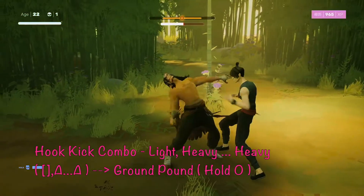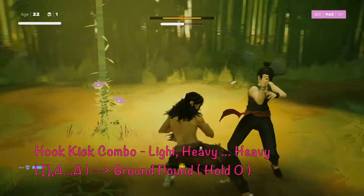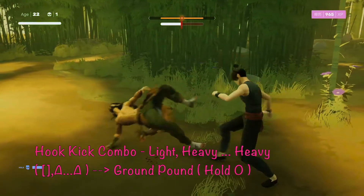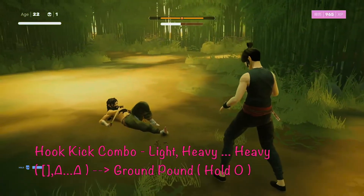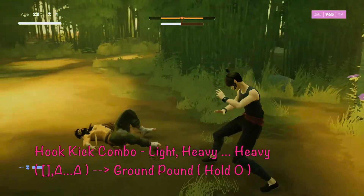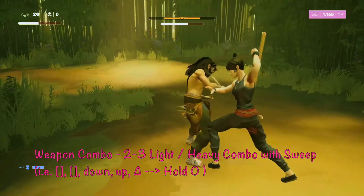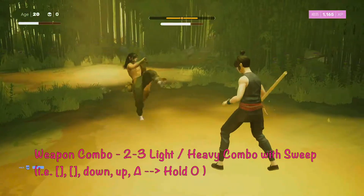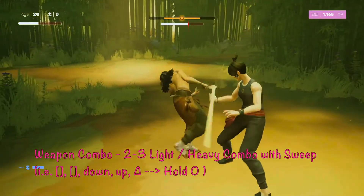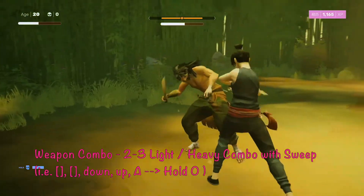My personal favorite combo requires unlocking the hook kick in the skill tree. When the window opens, it's square, triangle quite quickly, then a brief pause, and triangle again — it's a very satisfying quick combo that knocks him down for a ground and pound. For weapon combos, just do two or three hits — squares and triangles or light and heavies — then try to do a sweep either by holding triangle or pressing down, up, triangle. Then he's down and you hold circle for the ground and pound.